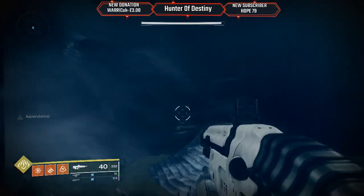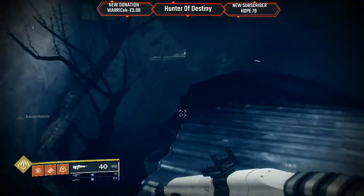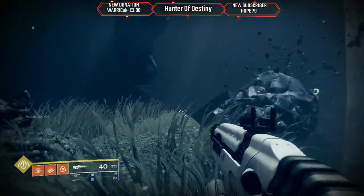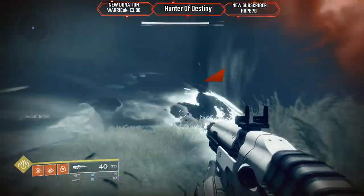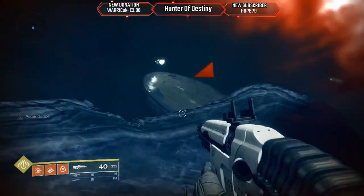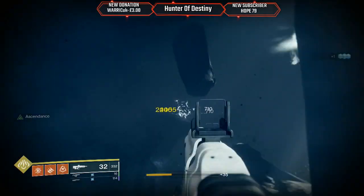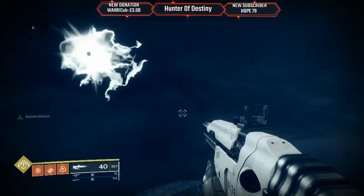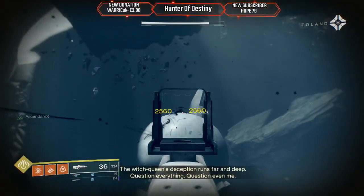I don't want to go that way. I can see more platforms going through — this is really easy. Look out. There's one next to me. Let's go to the tall end. There's a sniper shooting me. This is an unusual one. The Witch Queen's deception runs far and deep — question everything, question even me. Let's make him fall off.